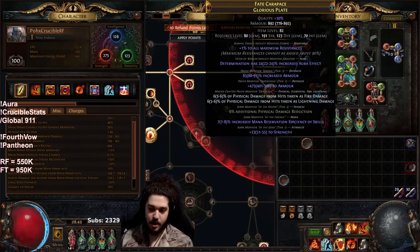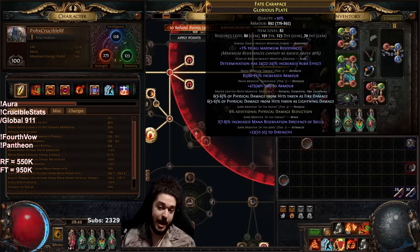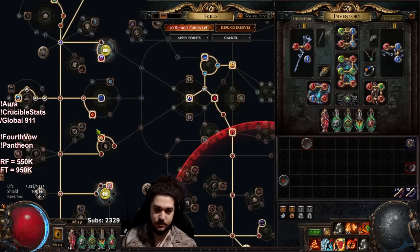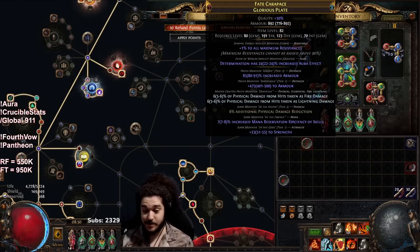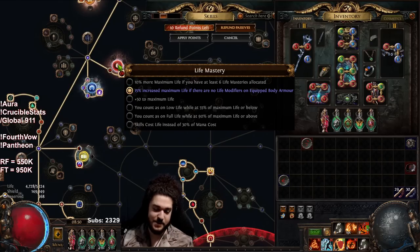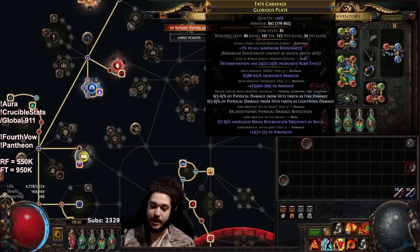Moving on to the body armor — this is probably the one piece I'm actually happy about. I got pretty lucky crafting it, unfortunately not the best item level so I couldn't get tier one or tier two armor, but still very happy with how it turned out. The newest addition this patch is the modifier: '15% increased max life if there are no life modifiers on a body armor.' It's fantastic. How many times have you picked up a body armor with insane stats but no life prefix? I think I'm going to like it even more when we reroll SSF in a few weeks — it's going to make progression so much more enjoyable.